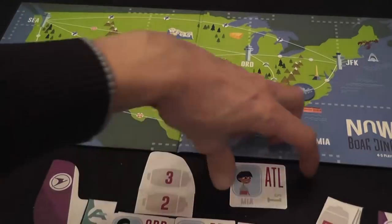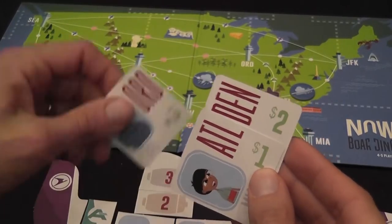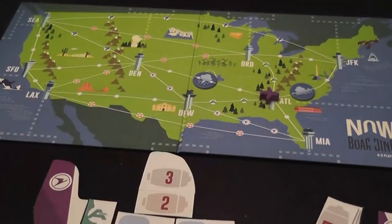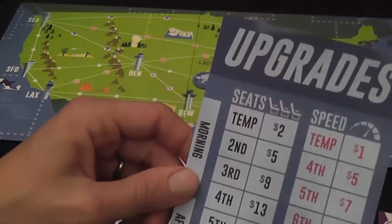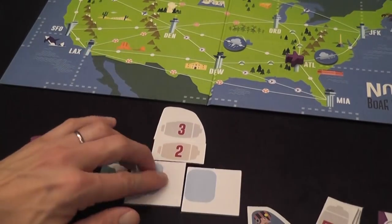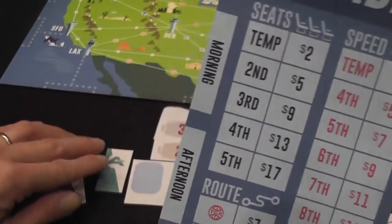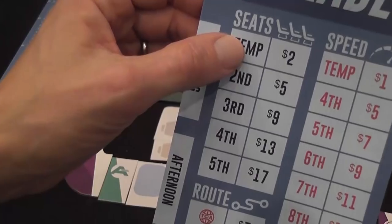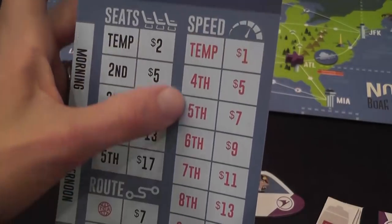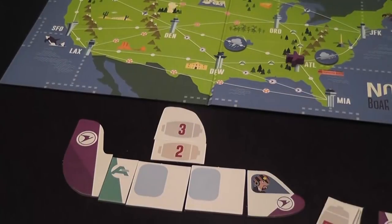At the end of the round you can use the passengers you delivered — they are each associated with an amount of super mega magic dollars — and you can spend those dollars to buy upgrades. For example, you can add seats to your airplane to transport more people (cost depends on how many you already have), buy a temporary token giving you one extra seat for just one turn, use different connections, or increase your speed. As you upgrade more of any particular type, the harder and more expensive it gets.